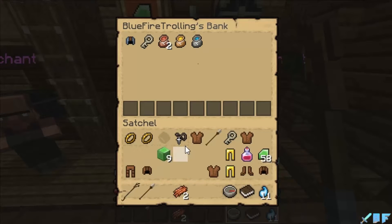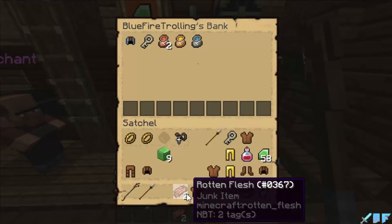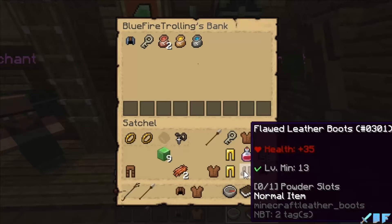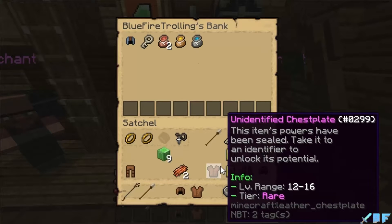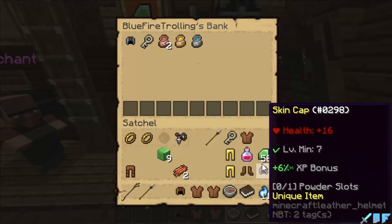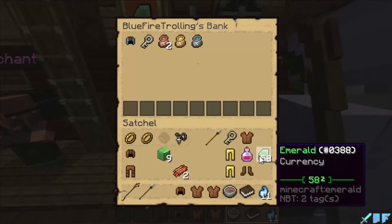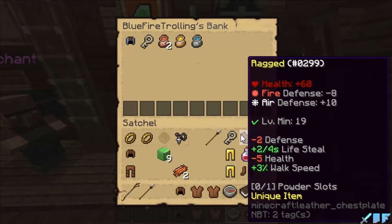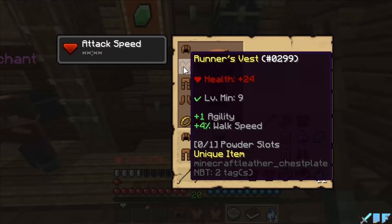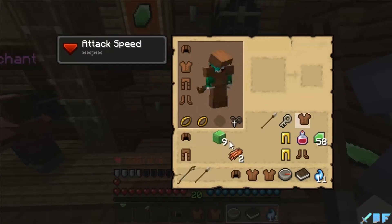I need to identify this helmet and identify my other stuff here. These three unidentified items - probably won't use the level seven ones, so I'll sell those. I'm also going to sell this pant as well.